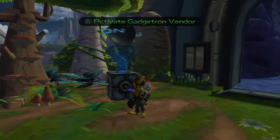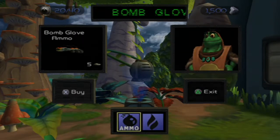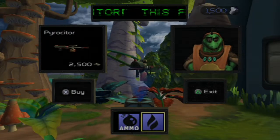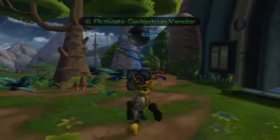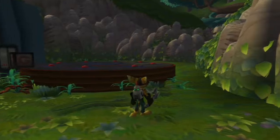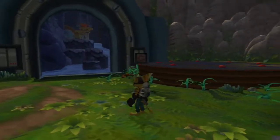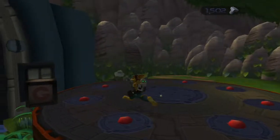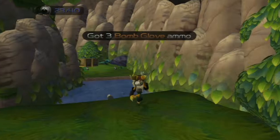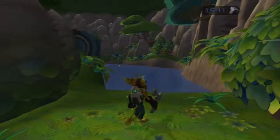Basically in this game, like all the others, you can go on multiple paths depending on what you want to do next. This is our Gadgetron vendor — we can buy ammo refills and stuff, or buy a whole new gadget right here. Unfortunately we don't have the money yet, but you might eventually. Let's go this way first.